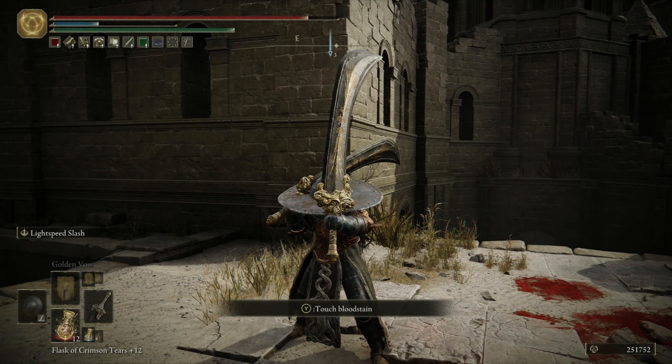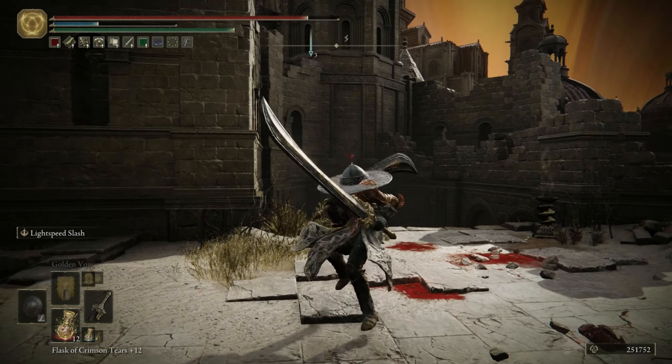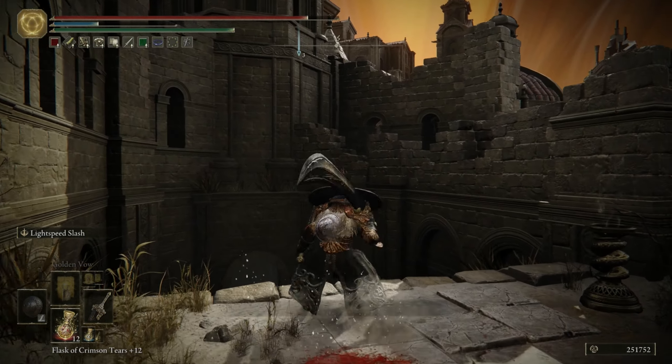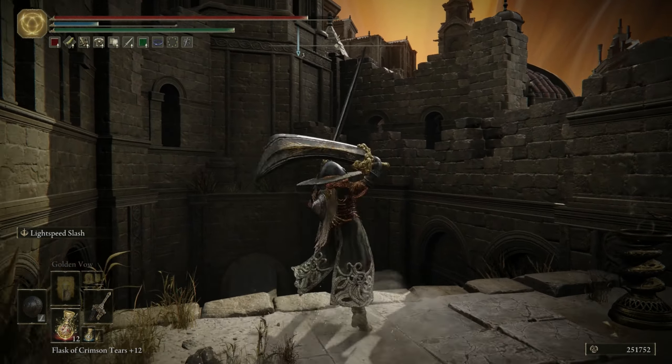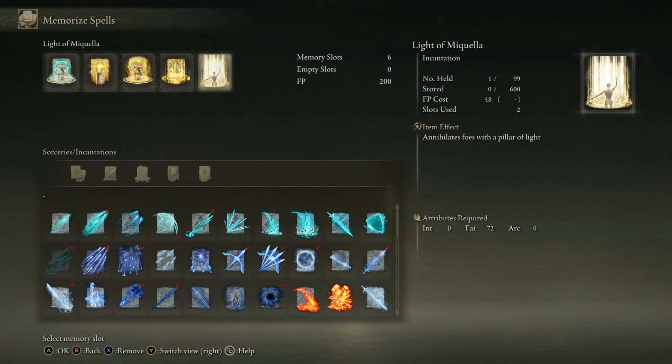So that's the two weapons — you can choose to run either both or one of them after watching this video. The whole reason I'm making this is just for information for you guys. Now let's get into that faith spell and maybe a little bit of PvP. Last off, we have Light of Miquella, which is the third thing you can get from the final boss fight. It does take up two slots.